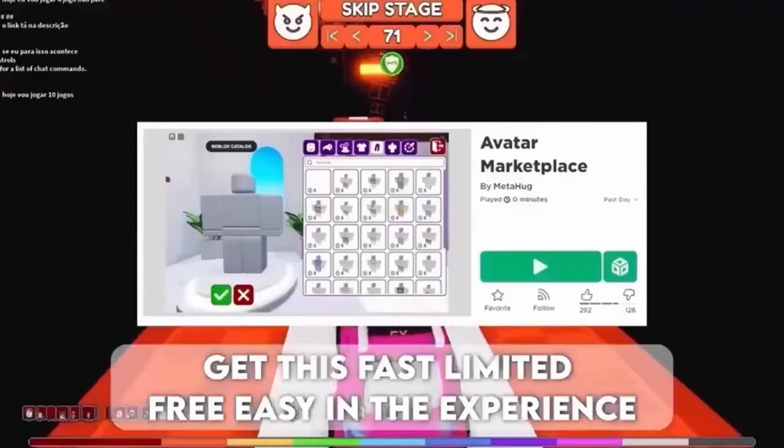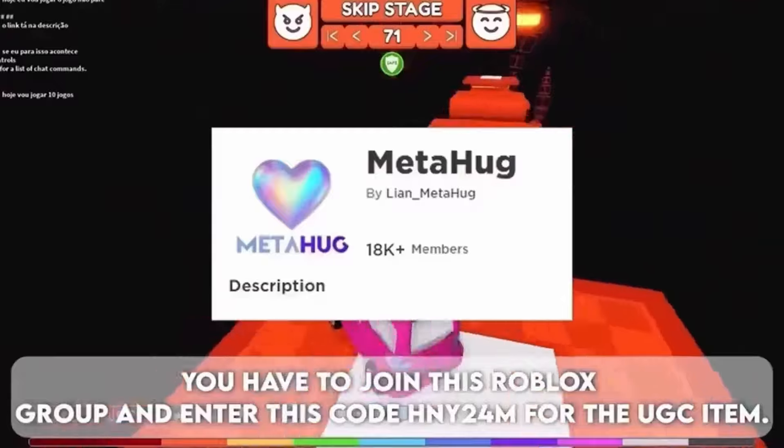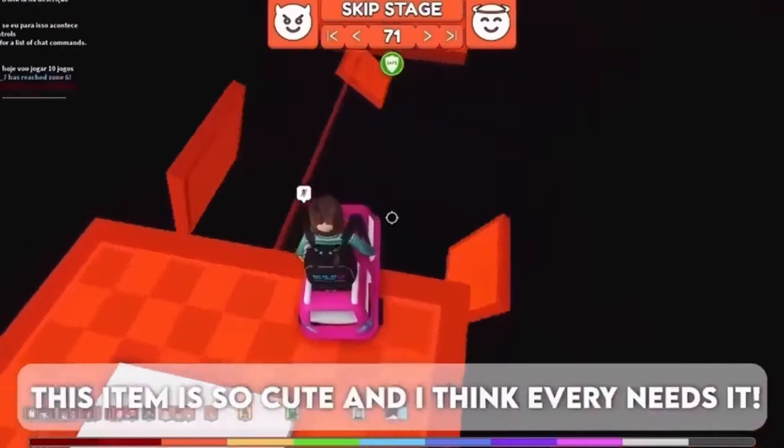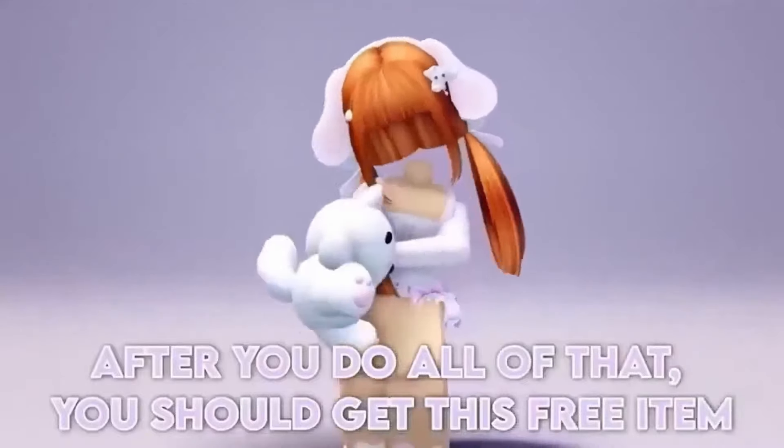Get this fast limited free item in the experience. You have to join this Roblox group and enter the code E24M for the UGC item. This item is so cute and I think everyone needs it. After you do all of that, you should get this free item.